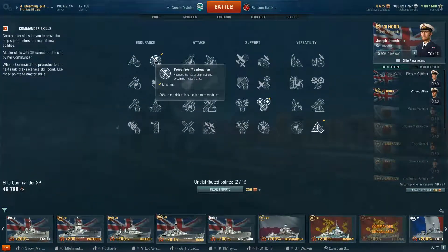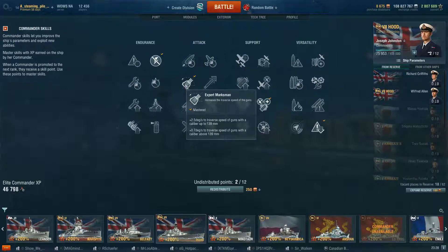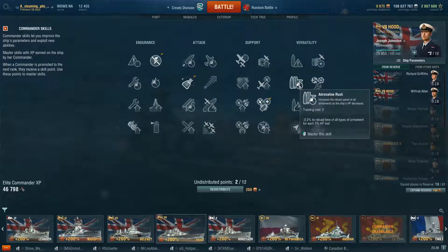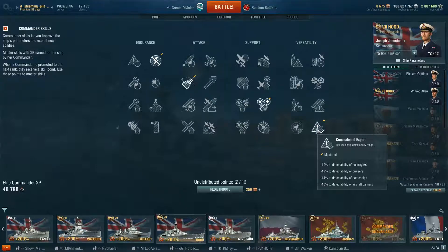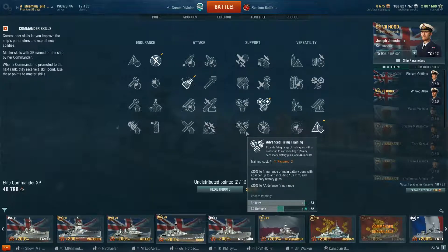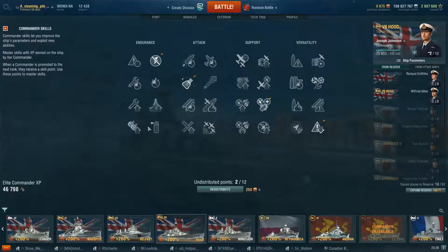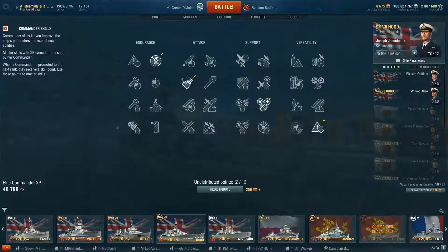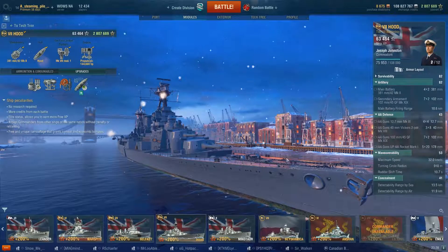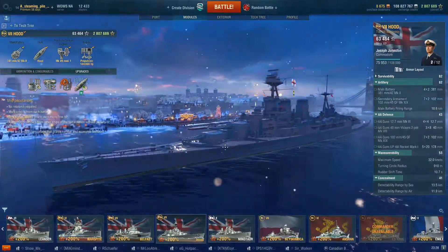For the captain: Preventative Maintenance in slot 1 to help out your turrets. Slot 2, Expert Marksman — I like it a bit more than Adrenaline Rush, though the turrets turn fairly quickly so either works. After that, Superintendent, then Concealment Expert. Following that I'll get AFT to help out with the rockets, and finally I'll probably go Fire Prevention for a little more protection against HE-spamming cruisers trying to burn me down — I feel like I get set on fire a lot in the Hood.